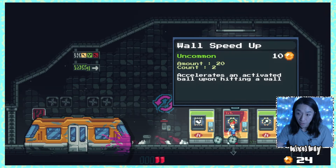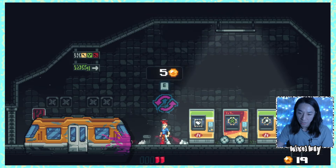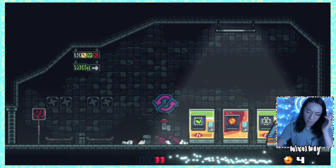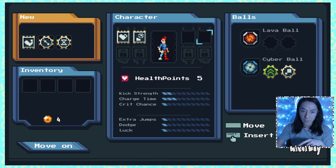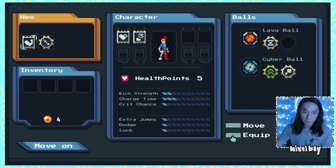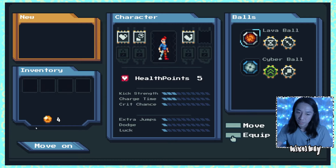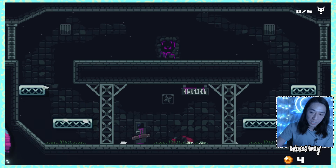I'm going to try to find things that I remember I have. Wall speed up, kick strength — you know what, I'll take the kick strength. We have a lava ball. I will take a lava ball because I think what was happening before was we had two of the same ball. So we can put a lava ball over here. We want the cyber ball — it's rare with 30 damage, that's kind of sick. This is 5 damage, but it does DOT. Let's see what happens here.